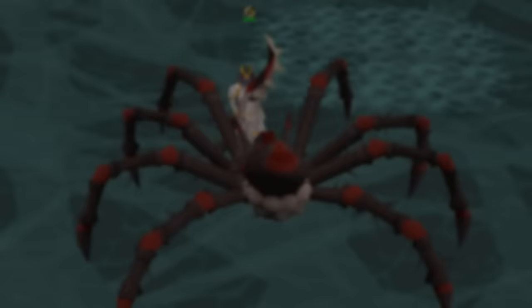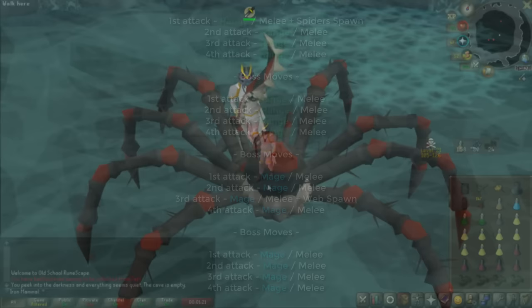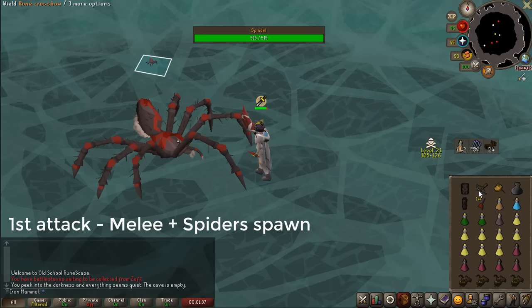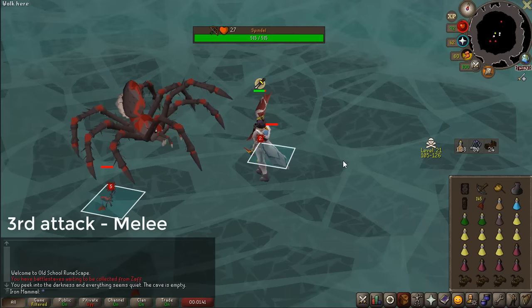So next, this is essentially all you need to know for Spindle to make it easy. I'm going to show you the text first, and then show you it in live action so you can actually apply it — you can screenshot this if you want. Spindle works in a rotation; it will do the exact same attacks over and over again. It's going to start the fight using either range or melee. If you're standing in melee distance, it's going to melee you; if you're not, it's going to range you. For the first attack, Spindle will melee you and spawn the spiders. I use darts to kill the spiderlings quickly. It then does three more attacks with either melee or range.